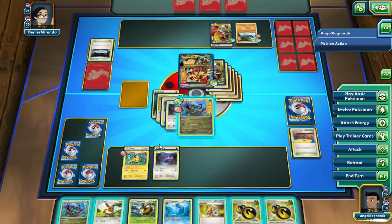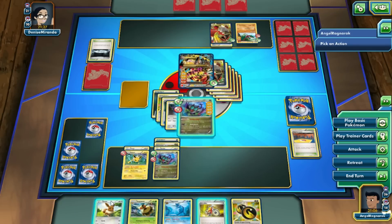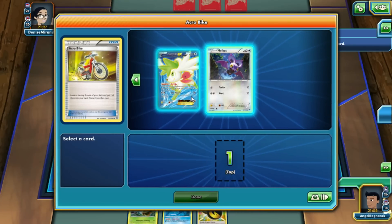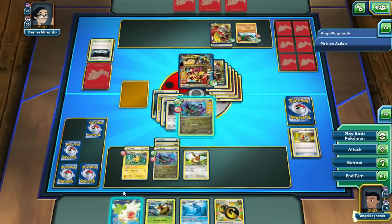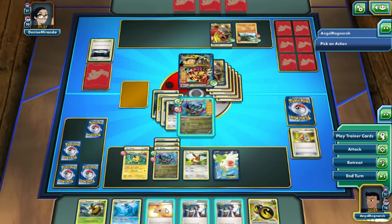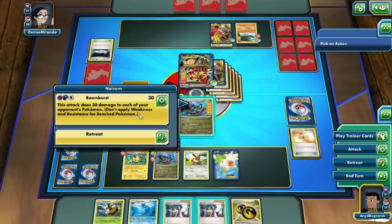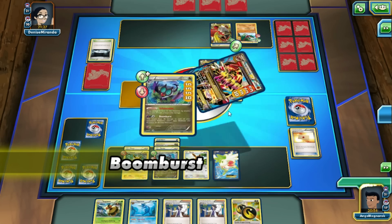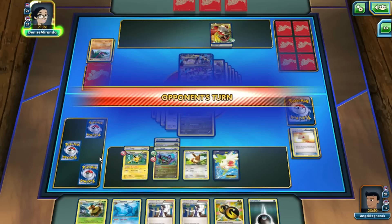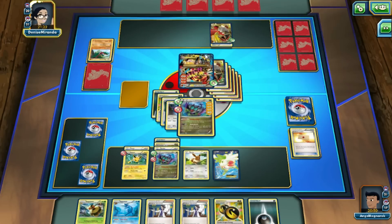Discards the stadium — good for us. We get the other Noivern out, which is amazing. Attaching energy, putting out Eevee. Acro Bike into Shaymin would be very perfect for this matchup. Using Shaymin — draw up three cards, we get Sycamore and a few other things. We can go ahead and Boomburst again knocking out Hawlucha. Hopefully drawing that Comfey — we don't get the Comfey. Comfey is really needed for this matchup.